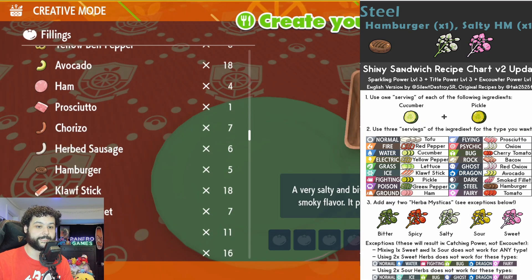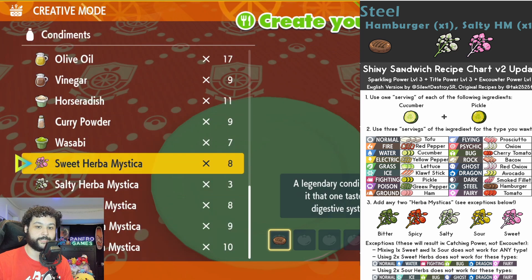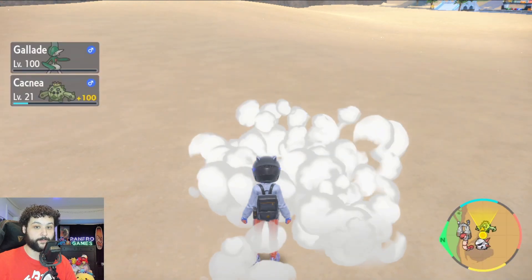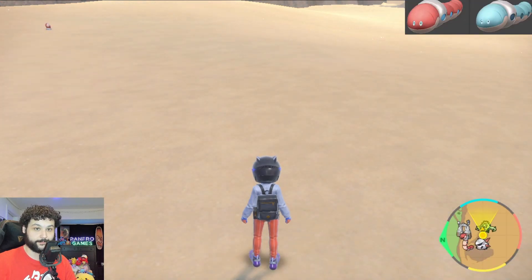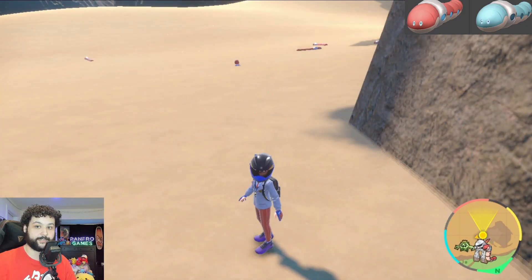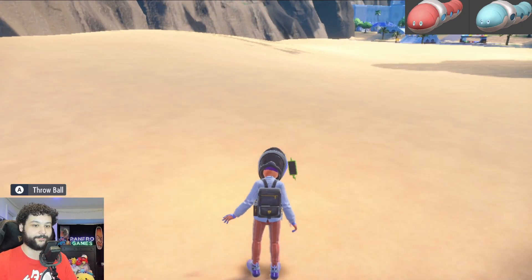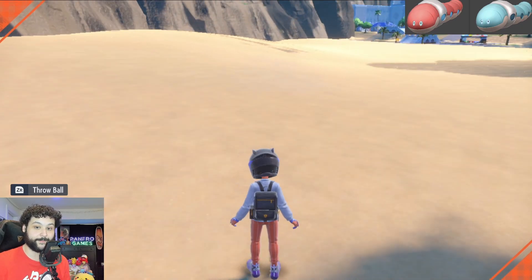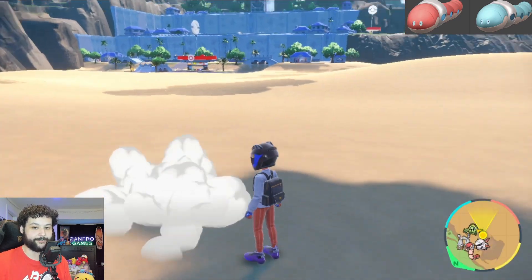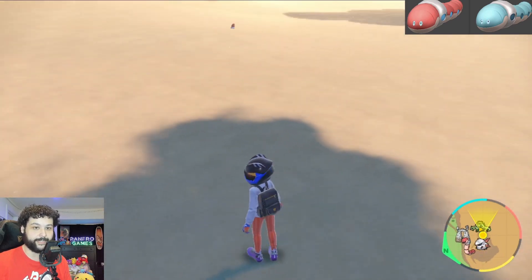For the next hunt, we're making a steel type sandwich using one hamburger, one salty, and one sweet. We now have Sparkling, Title, and Encounter level 3 for steel type Pokemon and we'll be able to hunt for Orghworm. The Orghworm shiny is incredibly obvious — it's going to be blue instead of red, so it's bright and easy to see in both daytime and nighttime. This is also one you can do via town reset, or hunt it anywhere else in the desert since it's not exclusive to this one spot.